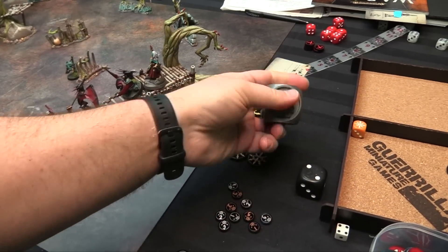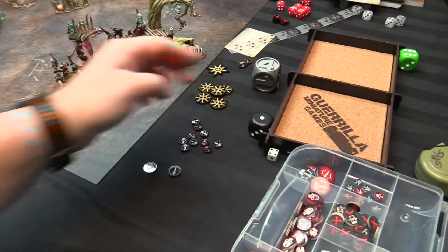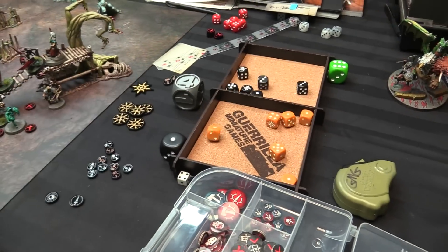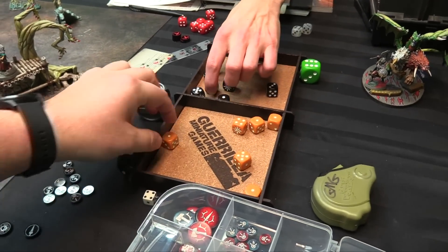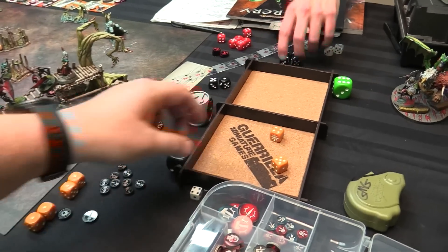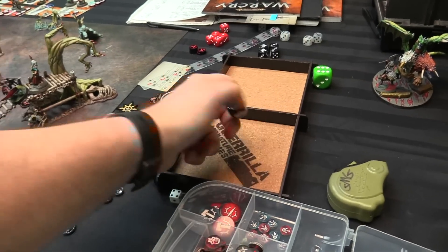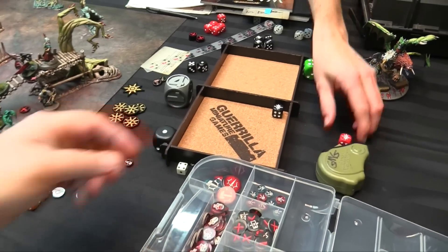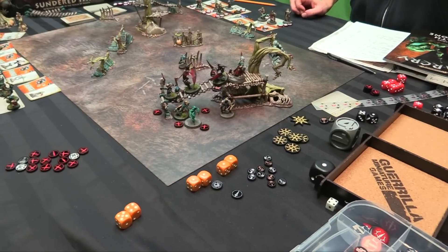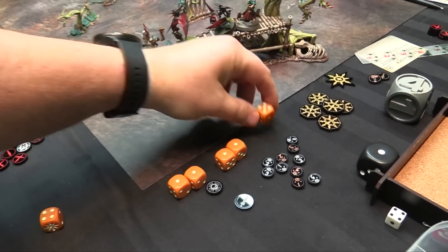You gotta get 2 treasures somewhere good, so you really want initiative here. It's a wild die right now because I used one last turn. I got a quad and 2 singles. Two singles — yeah, we are tied currently. So we're rolling off to see who plays wild dice first. Try again. You. I'm gonna keep the initiative. It's the last turn so I'm just gonna make the 5 into a double.